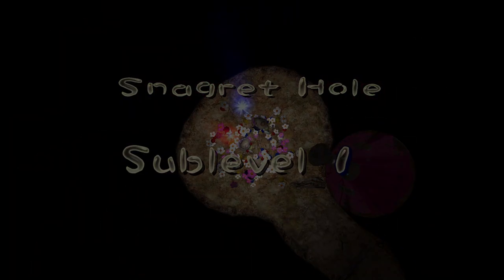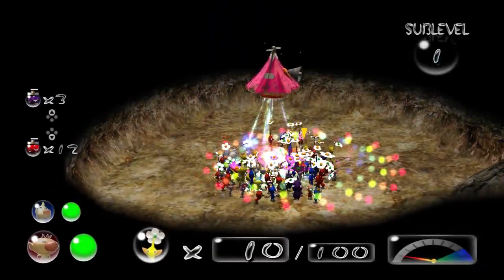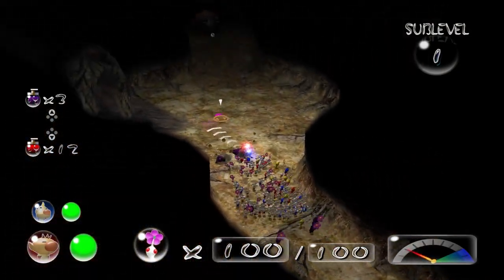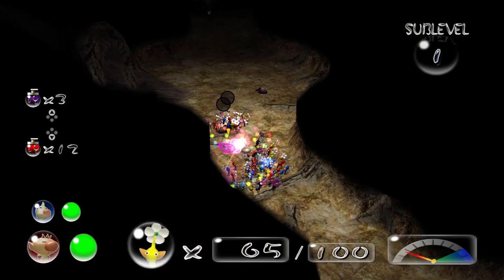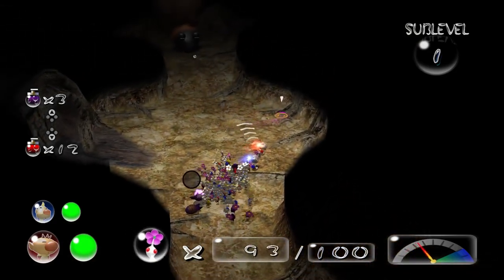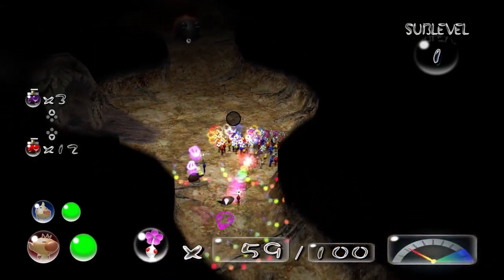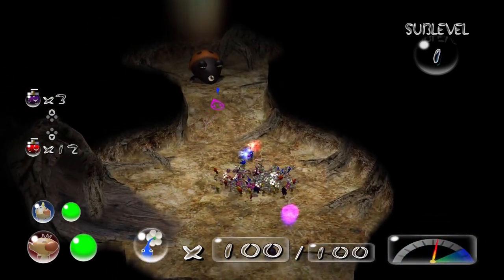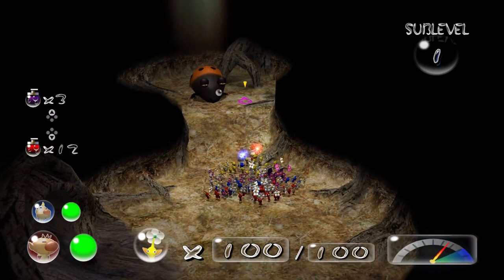I think after this cave we should pay off the debt already, meaning we should have all of the Awakening Wood done. We got sheer grubs — oh boy — and an orange ball. I should have checked the elements of this cave because I forgot that you don't even need to bring reds here.